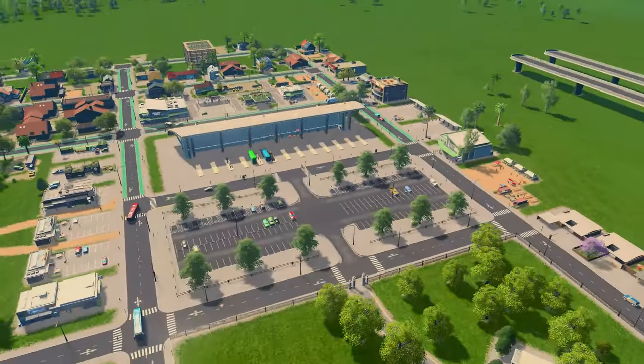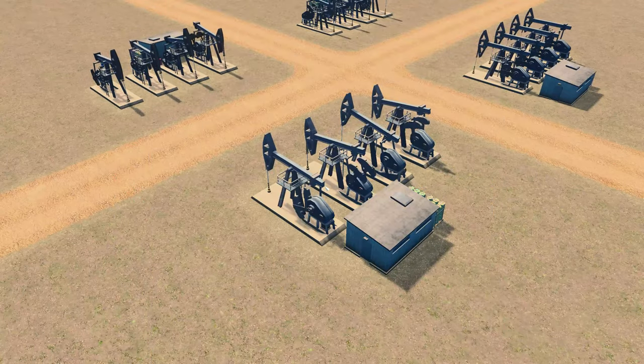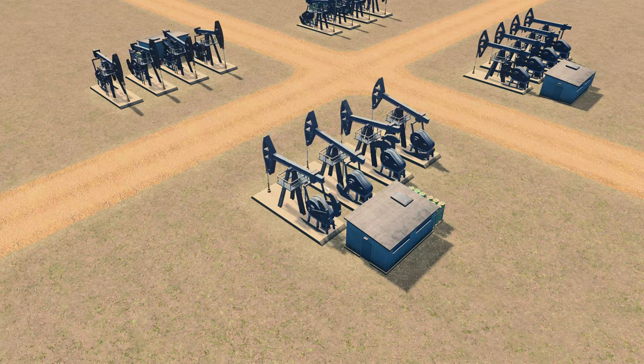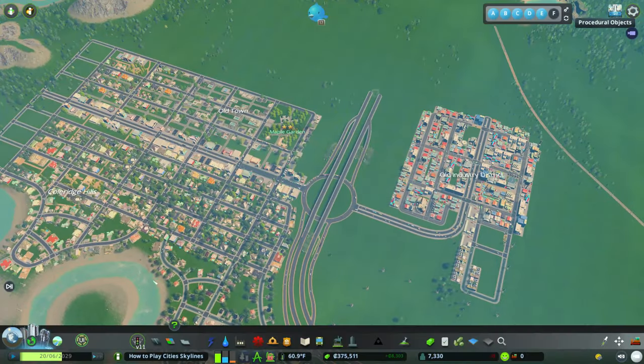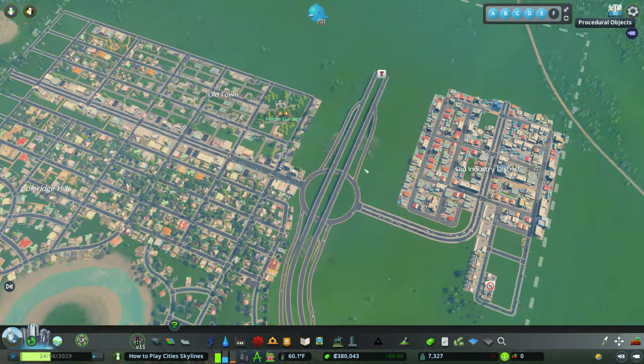Hey guys, welcome back to another how-to-play Cities: Skylines video. For today I want to get into three things: I want to get into our transit system, build a bus system in place with a bus hub and bus lines, then get into our Cities: Skylines industries, and third, we want to get into the small city achievement.